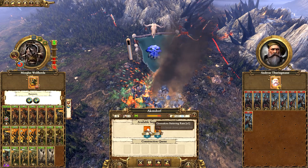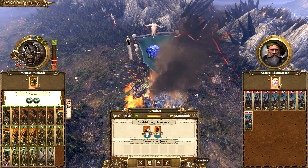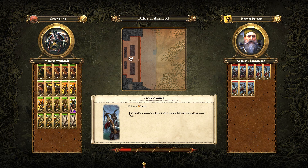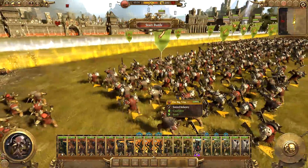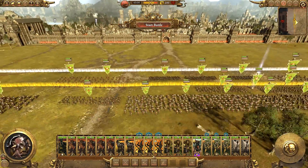Let's go into normal stance, attack Akendorf, and declare war on the Border Princes. We can just go straight for this since we do have some Goblin Rock Lobbers. Let's quick save this and fight it on the battle map. And here we are at the siege of Akendorf. Like I said, it's the first time we've attacked the Border Princes. One thing I forgot to do before the battle was actually assign my banners - I have two armor piercing damage banners which would be really useful, but I completely forgot.